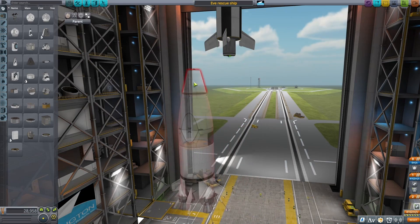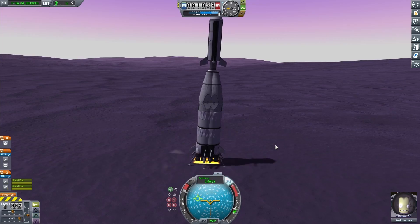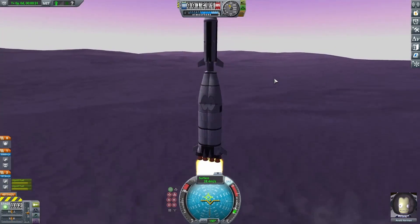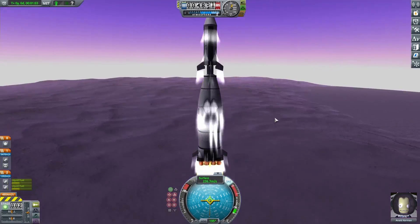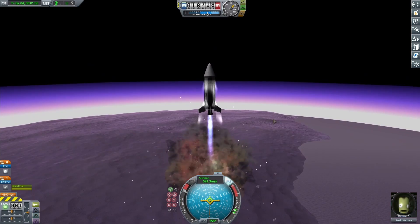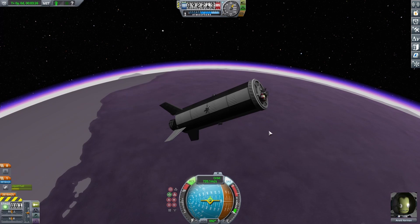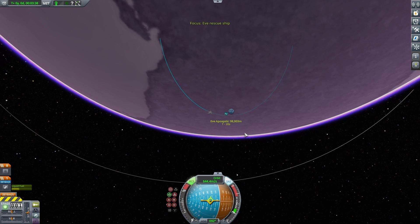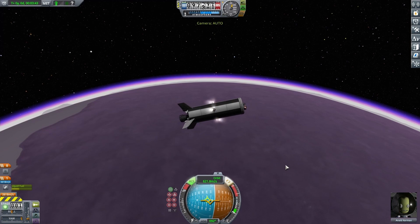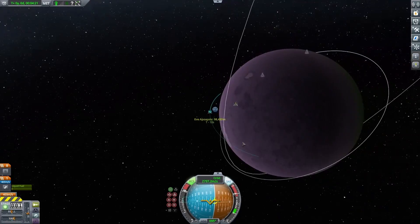I also used some minor part clipping to double up the bottom stage, which should have a lot more power. You'll see as I take off that I'm going really slowly at the bottom, but once I get up a little higher my engines produce a lot more thrust. At about 17,000 meters I drop off the bottom stage and start on the top one. Once I get out of the atmosphere I deploy the fairing to save a little weight. My orbit isn't complete yet, but I have about 2,600 meters per second delta-V — about as much as I need to get into orbit. I started doing my burn and just wanted to get in orbit as a proof of concept.